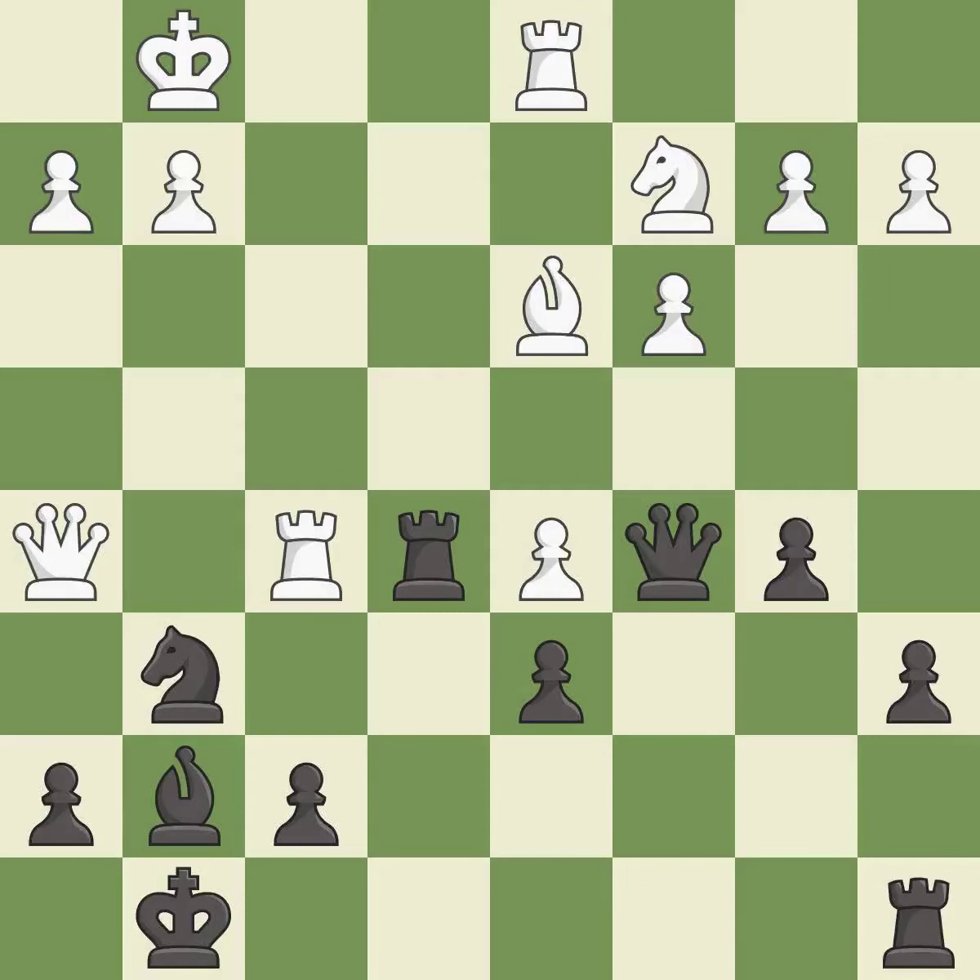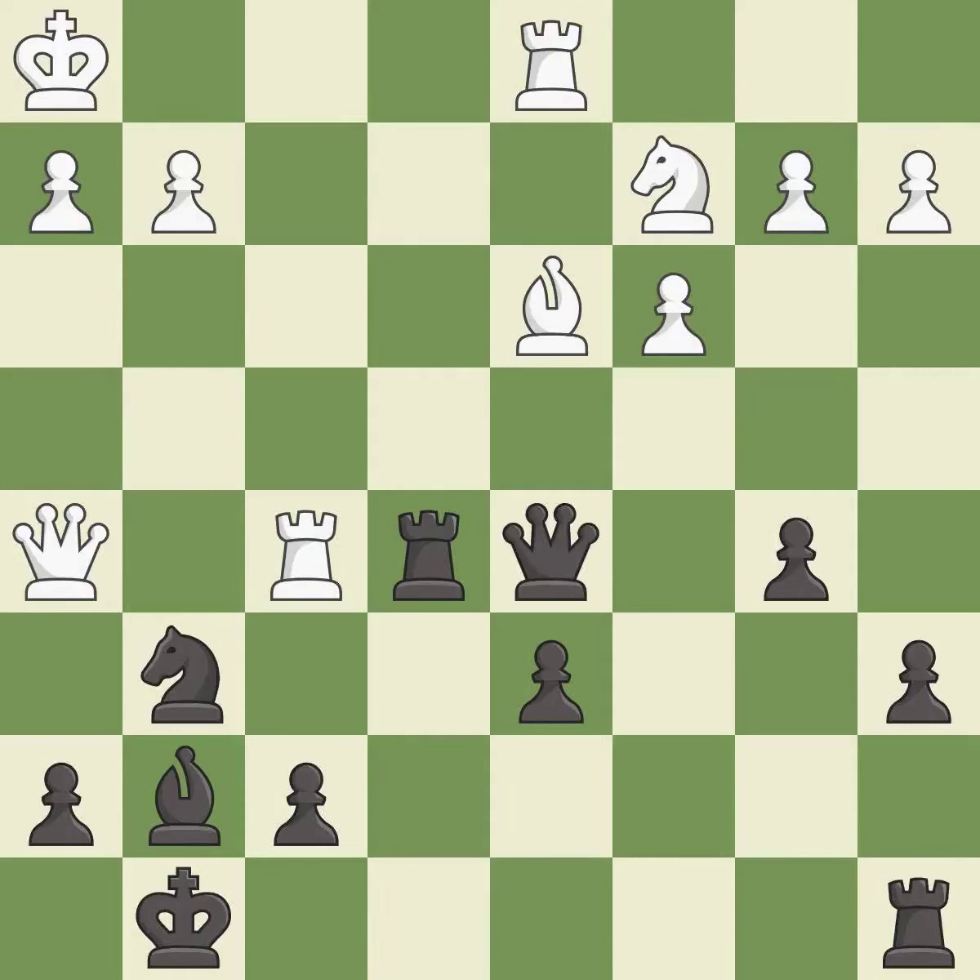This forks pieces by creating a simultaneous attack — this is the only move that works, it is a great move. This evades the check from the queen — it is best. This is the strongest option — it is best.